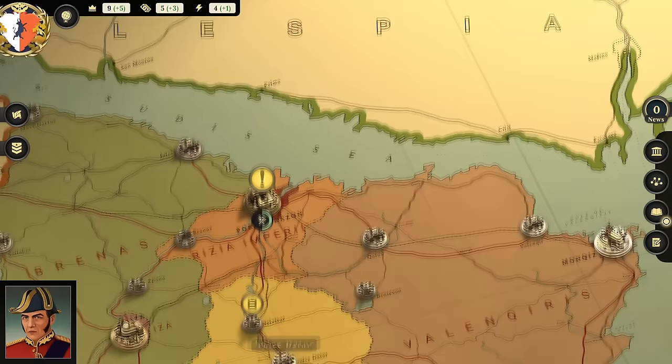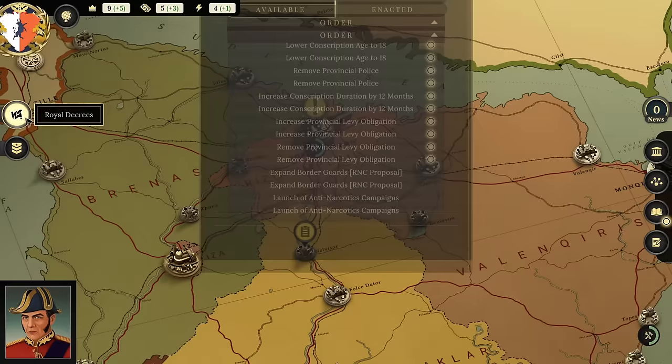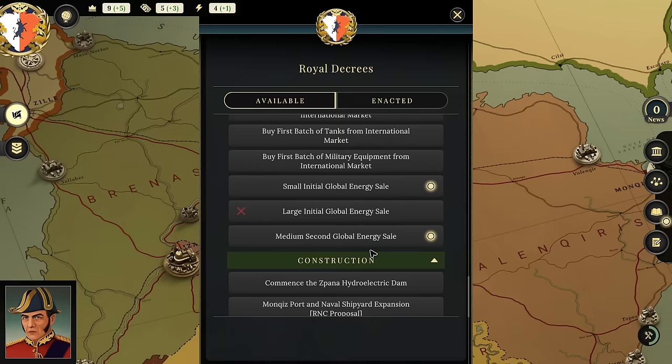It looks like the save didn't carry over since it's just the beginning of the second turn. But we did decide we were going to build an offshore gas field. So we're going to go ahead and do the expansion of offshore gas fields.